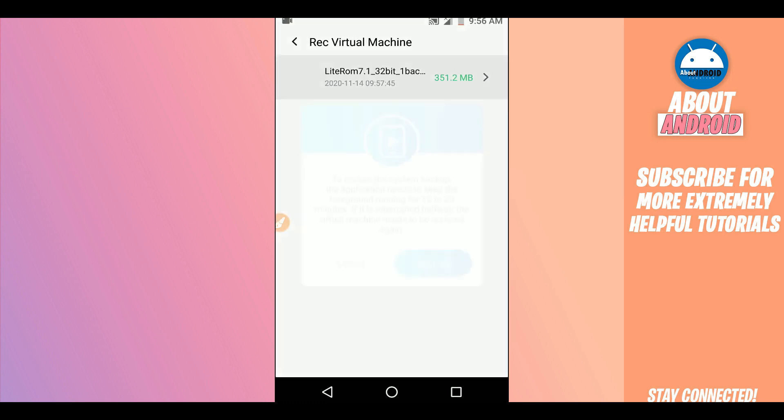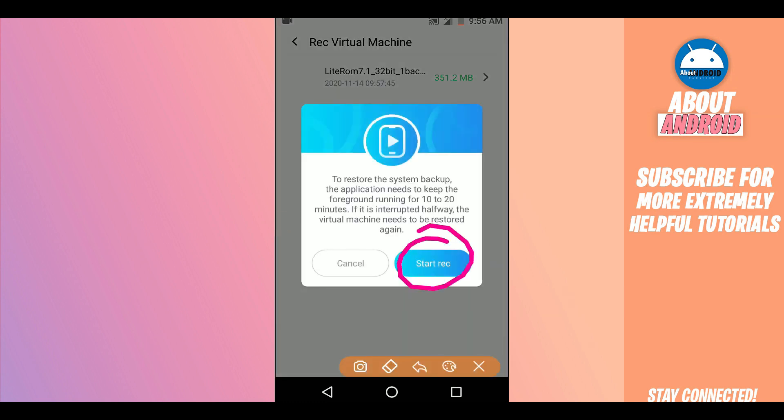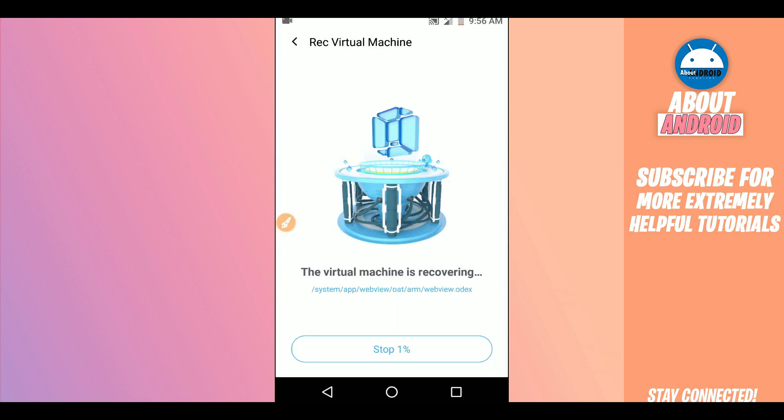Click on the ROM and Vimus Pro will ask if you really want to do that. Just click on 'Start Direct' and Vimus Pro will start recovering your file. Just be patient and wait — it won't take too long, just one to two minutes depending on your device.